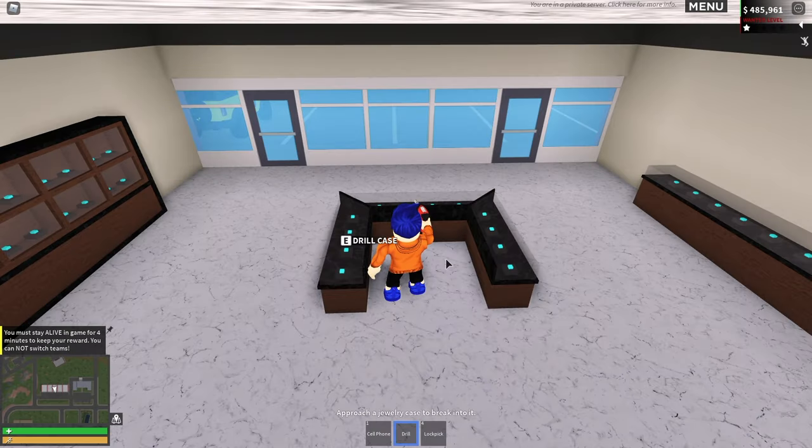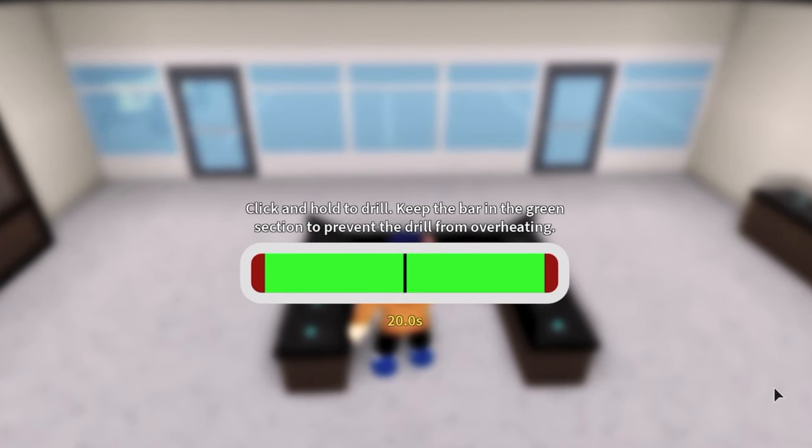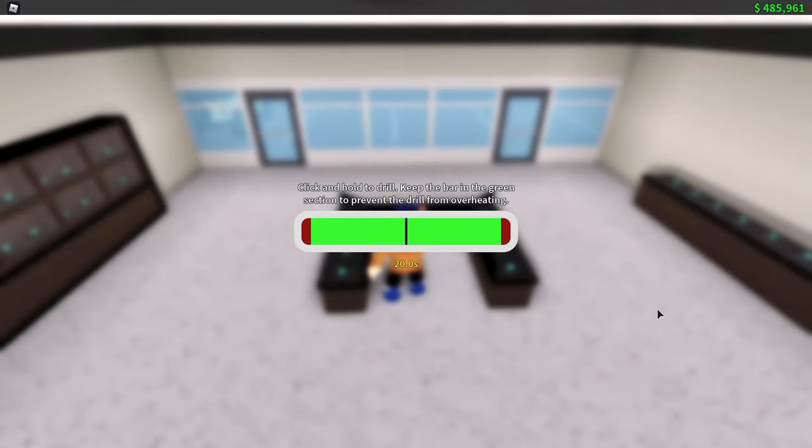Next: the jewelry store. I will admit, this is where things get kind of tricky. I've tried to explain this in the comments but I can't seem to get people to understand what I mean by light presses on your mouse. I'm going to put my mouse settings on screen right now — that is what I have my mouse set to. The Corsair mouse I'm using will be linked in the description. The game tells you to click and hold the drill and keep the bar in the green section to prevent overheating — that's an ambiguous message, because you do not need to click and hold.